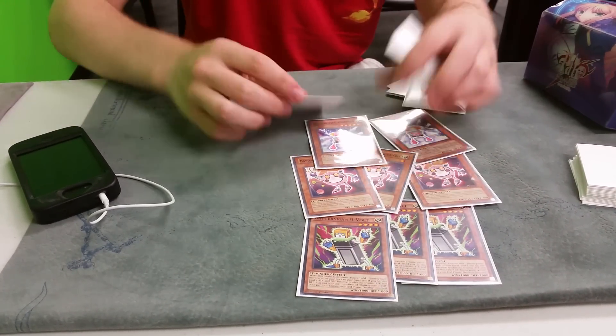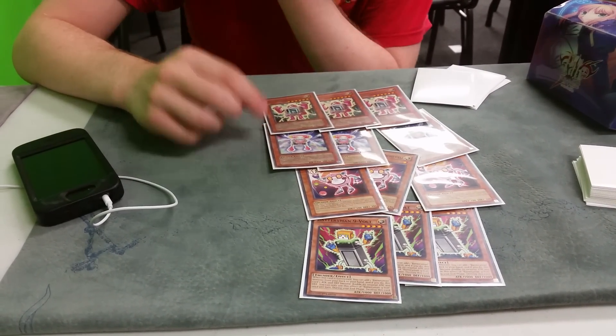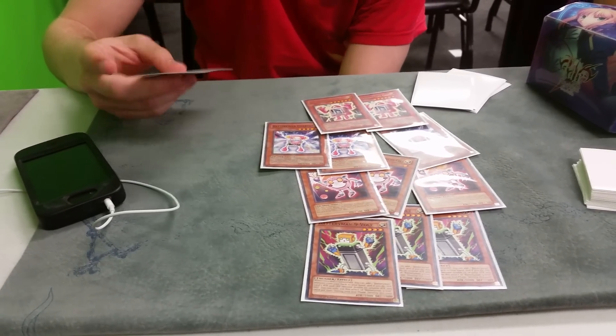If you summon Nine Volt turn one and get Charger, it dies, then you call it back, get something else, tribute it for Charger, summon another Nine Volt, and get a third search. So a lot of the deck is just searching for lots of Battery Men. And then three Fuel Cell.